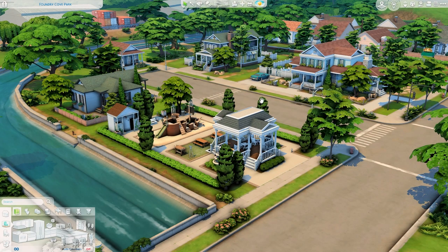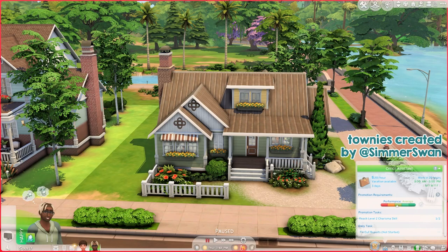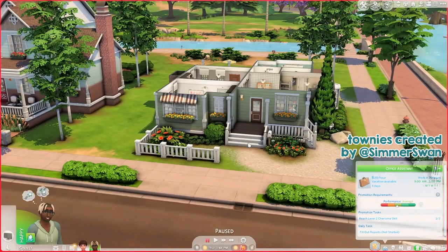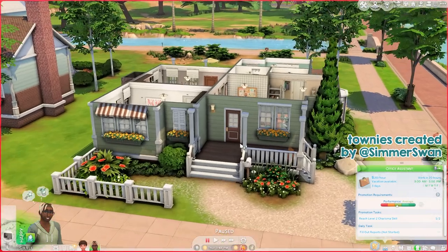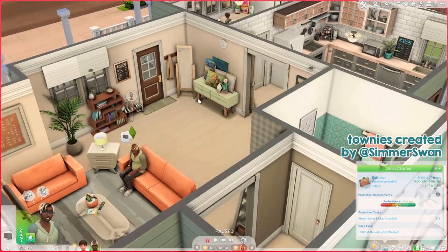Moving on to the Courtyard Lane neighborhood. I'm sorry if you hear any fireworks in the background - that's just because of celebrations going on right now. The first house is the home of Dennis and Germain - two roommates. Dennis is a freelancer in the programming branch and Germain is an office assistant. They're friends and roommates.